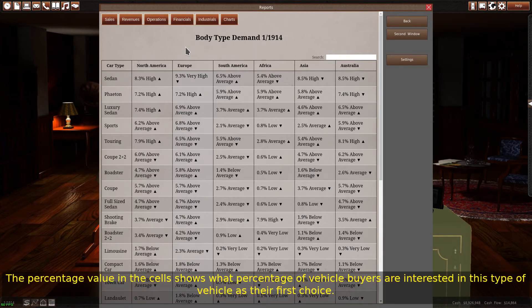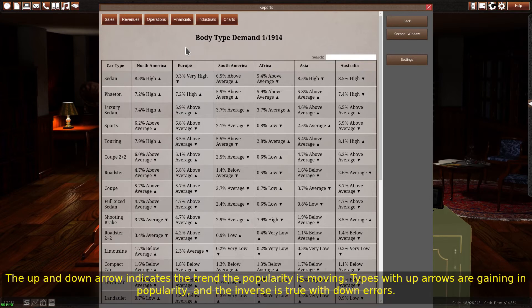The percentage value in the cells shows what percentage of vehicle buyers are interested in this type of vehicle as their first choice. The up and down arrow indicates the trend of the popularity. Types with up arrows are gaining in popularity, and the inverse is true with down arrows.